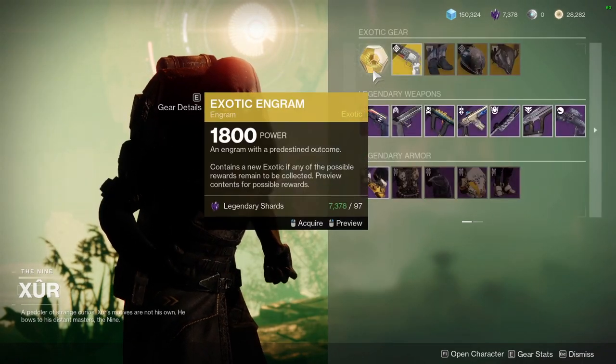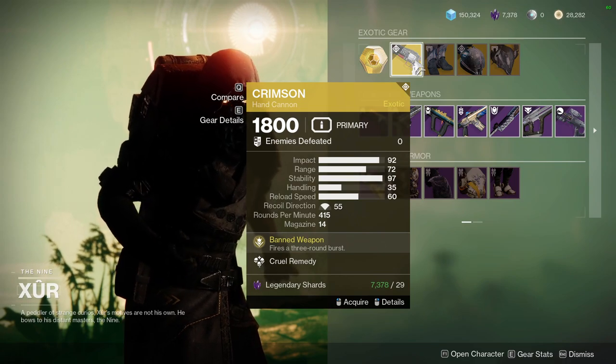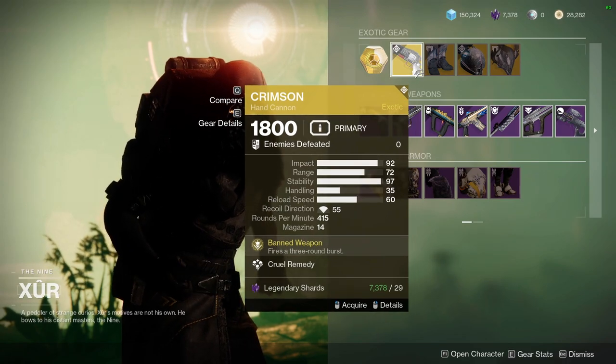Dead Man's Tale is also available. And then there's Crimson — this is going to be a terrible week for Trials, but there's Crimson if you want it.